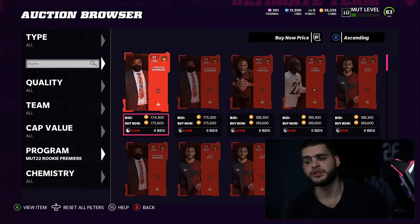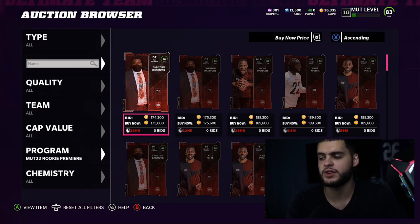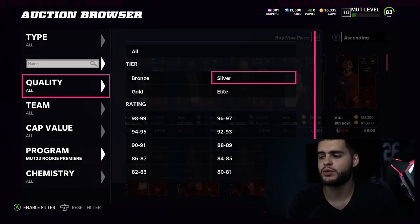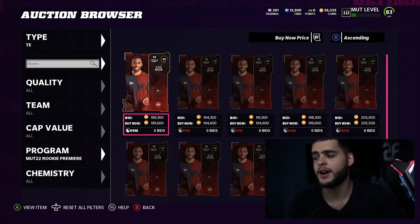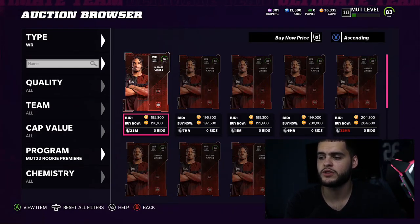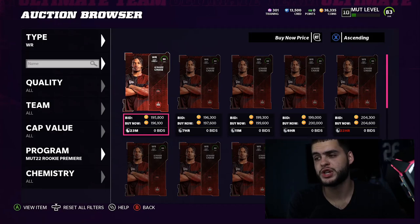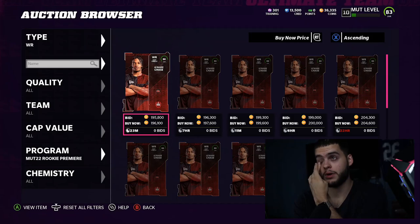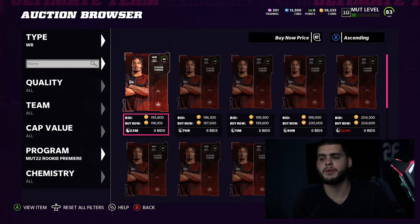You get the free one from reaching level 10, and then there are ones you get with your tokens from last year — that's kind of a mix of how you get everything. As you can see, they did go up in price quite a bit. Kyle Pitts goes for almost 200k, and Jamar Chase — who may be the best of them all — is a 96 overall. I actually bought Jamar Chase yesterday off the auction block and paid about 145k for him, which was a pretty good price considering he goes for almost 200k now.